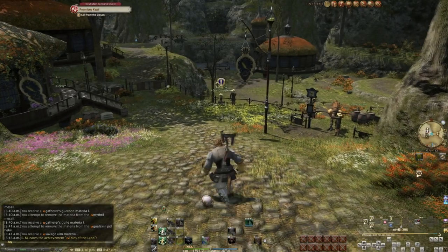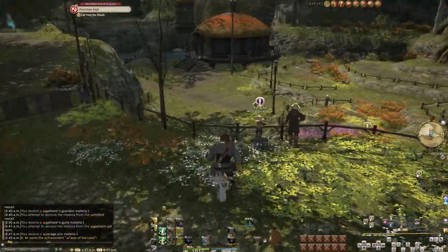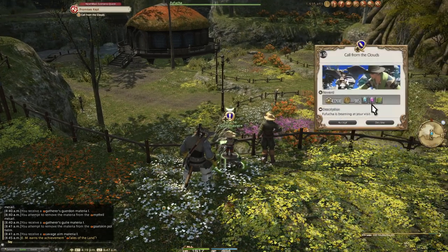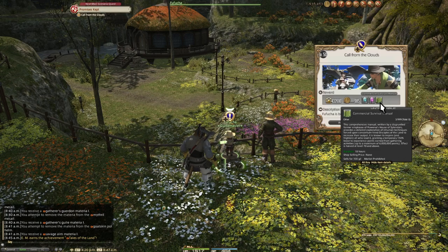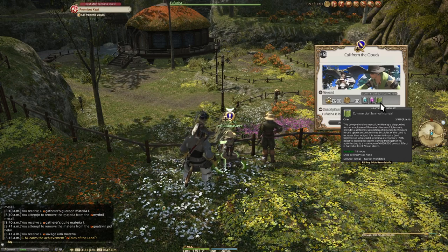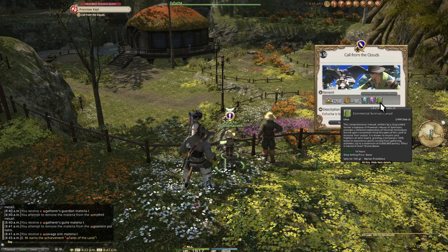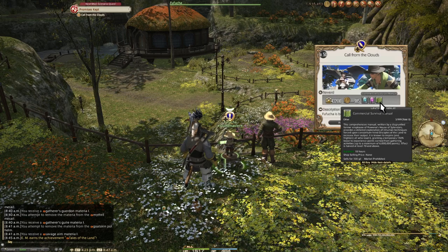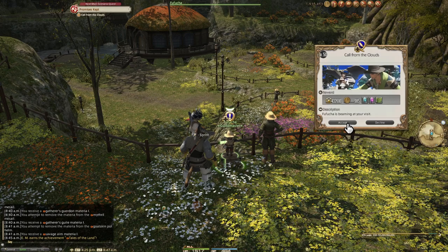A new expansion means new class quests for everything, but let's start with Gatherers. The rewards for the base quests — introductions to the storylines with no real work involved — give a lot of crystals, the reagent you'll be using in 90% of all your crafting going forward. So as a crafter, these are already benefiting you a lot. More importantly, though, are the survival manuals.